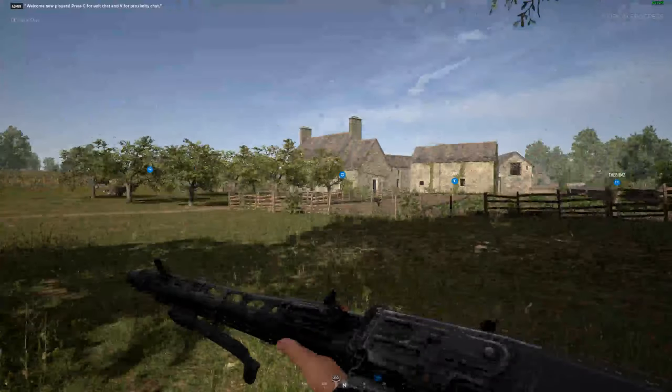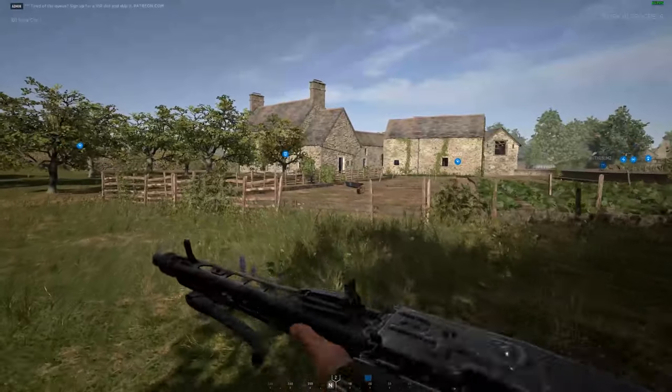Here we are approaching the strongpoint Western Approach on the St. Merritt Glees map. Western is a good place to defend as it has three buildings, walls, and stone structures in the courtyard which can be supplemented by defensive structures built by friendly engineers. You can really make Western Approach a tough nut to crack.